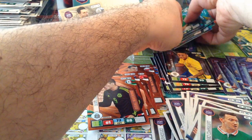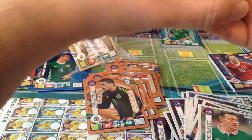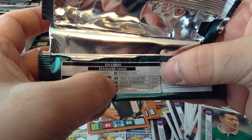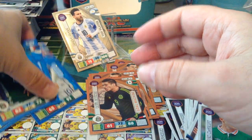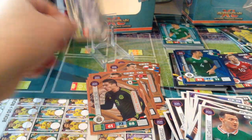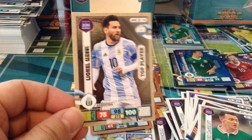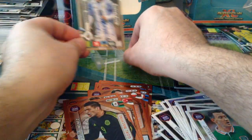Alright guys, that's the whole box. Let's have a look at our game changers — eight of them. The ratio is usually 1 in 6, so with 36 packets that's about six expected — I've got eight, so two extra. Fantastic. For the experts, same thing — I got four experts, usually 1 in 10, so one over the odds. And of course, the hit of the box was the top player — Lionel Messi. Best player in the world in my opinion — some will say CR7. Lionel Messi top player — fantastic. I needed that for the UK binder.